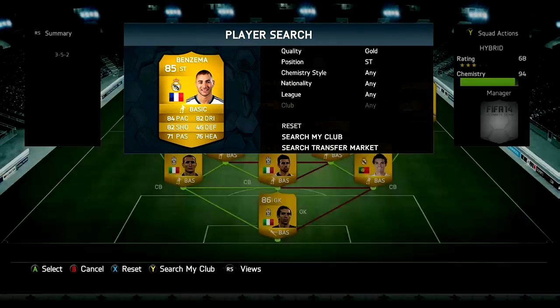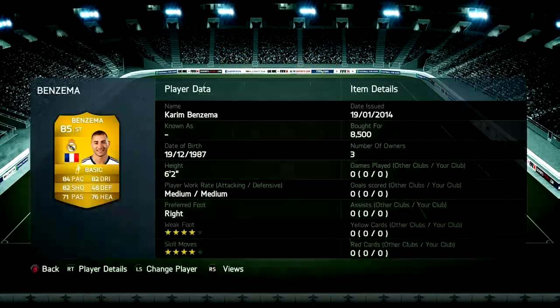To finish the team off, in the second striker position we do have Benzema, cost me 8.5k coins — that's a bargain. He's a really good striker with great shooting, pace, and dribbling, and not bad passing either. He really completes the team.